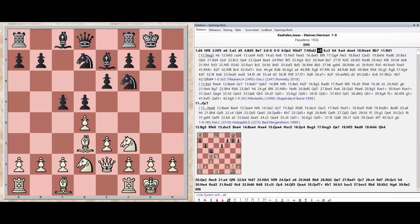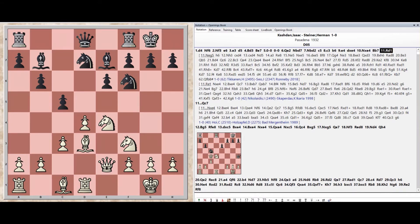Pawn c5, Pawn c3, Pawn b6, Pawn e4, Pawn takes e4, Knight takes e4, Bishop b7, Rook d1.